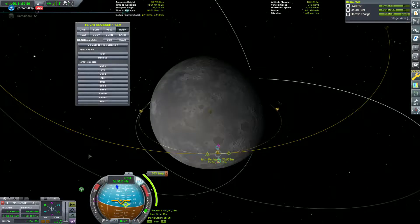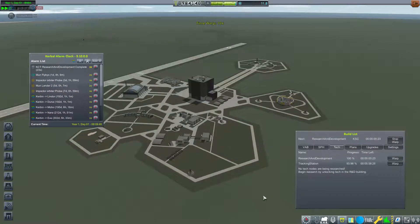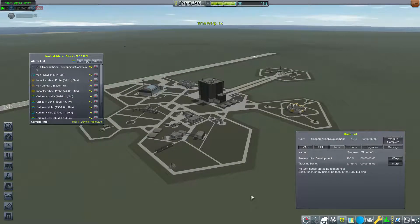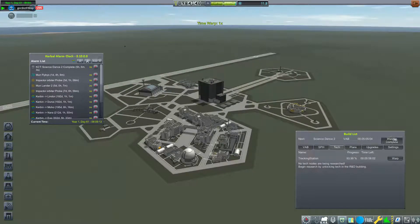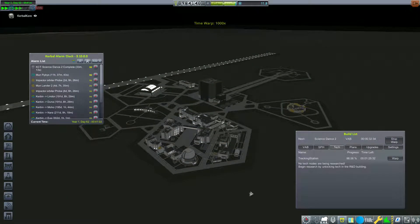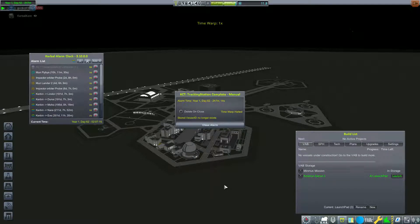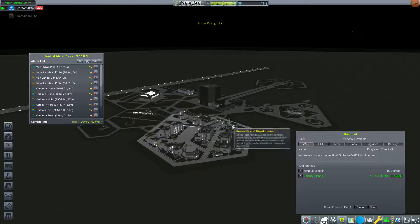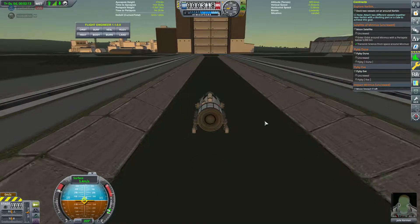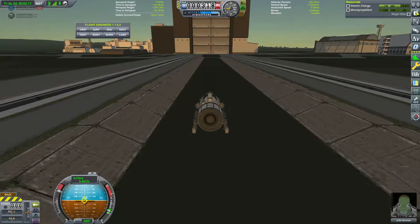Not bad — we'll have plenty of delta-v to land. In the meantime, we're going to finish upgrading the rest of the space center. The Research and Development center is done, the tracking station is also done. As we upgrade buildings, our capacity to get more contracts increases, so with R&D and the tracking station finished we were able to pick up some more contracts.